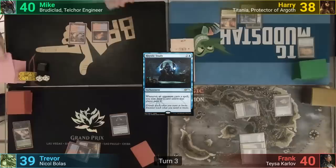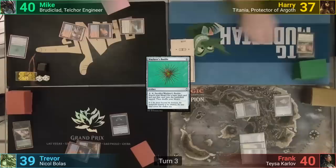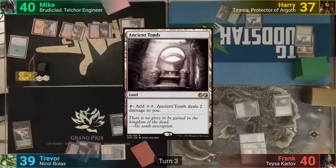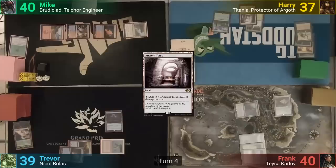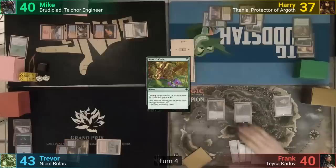Trevor shortcuts, playing Rhystic Study and passing to Mike while searching for a Volcanic Island. Mike plays an Exotic Orchard and taps three to cast and activate Wayfarer's Bauble. He doesn't pay the one, so Trevor gets to draw. Harry sacrifices the Prismatic Vista, loses one, and finds a Snow-Covered Forest. Harry then pays the Study tax as he casts Crop Rotation, sacrificing another land to find Ancient Tomb. Harry draws, plays Thespian Stage, then pays two to cast Nature's Claim to blow up the Study. Trevor gains four.